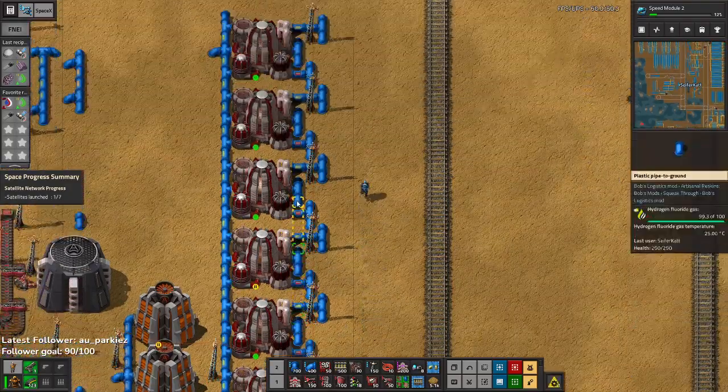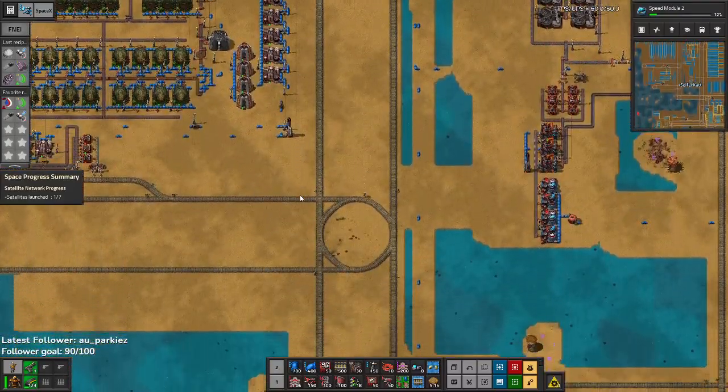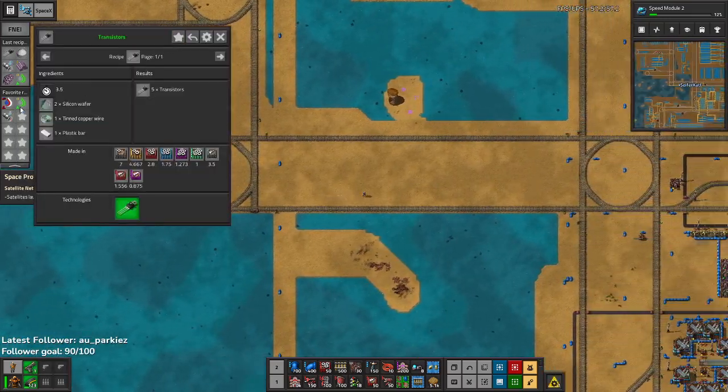Hey guys and welcome back to Factorio. I am C4Cat and today we're going to build a spider. Do we need a spider? Nah, but I want a spider and honestly if you ask me that's all I really need — just the desire for a spider.